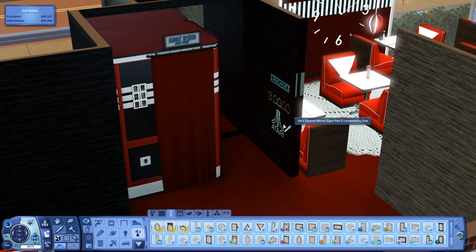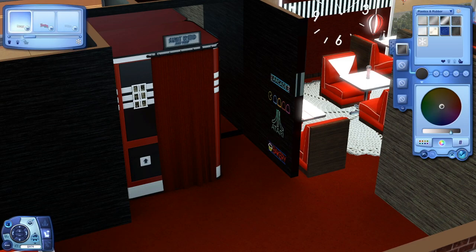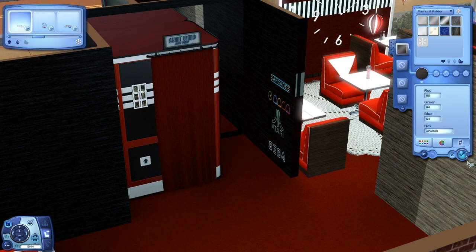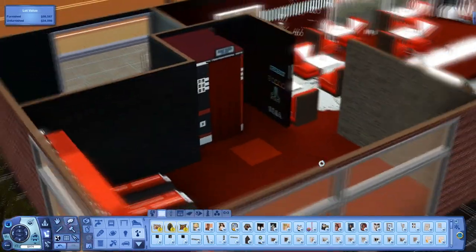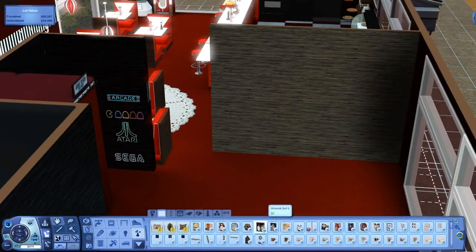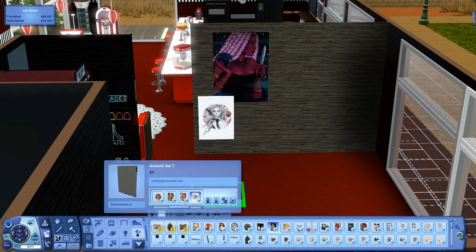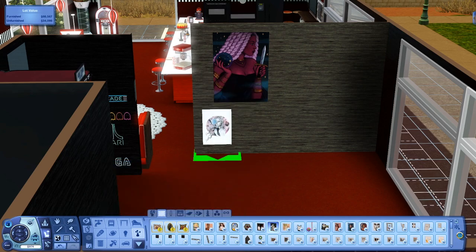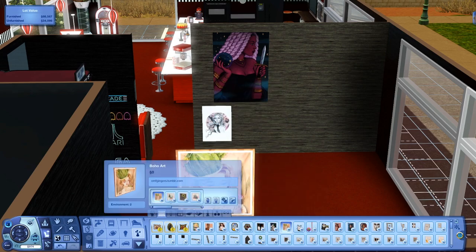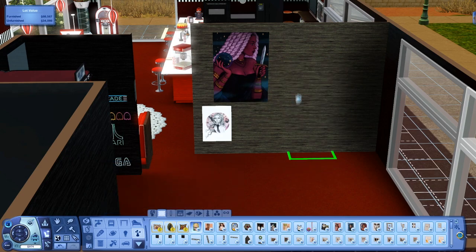Back to the furnishing — right now I'm working on the arcade area. At first I wasn't going to add a photo booth, I was going to add more arcade machines, but I was like, you know what, I really like going to the photo booth in the Sims 3. It's one of my favorite furniture pieces — the photos always come out so cute. I thought it'd be a cute feature, and since it's a teen hangout it's the perfect thing to add.